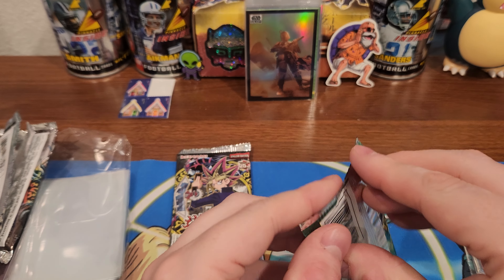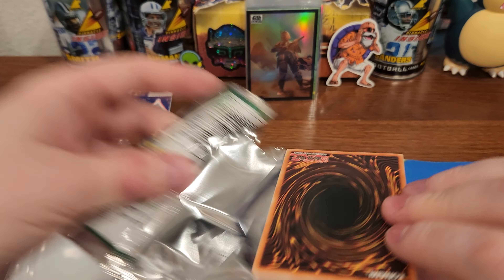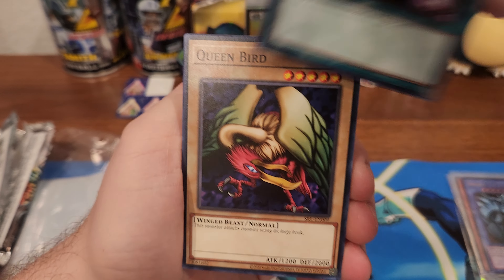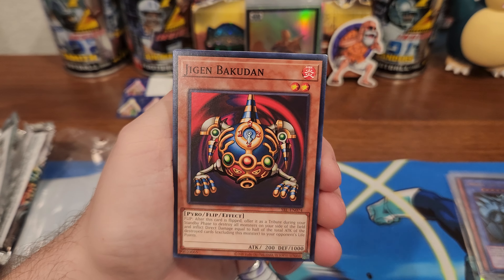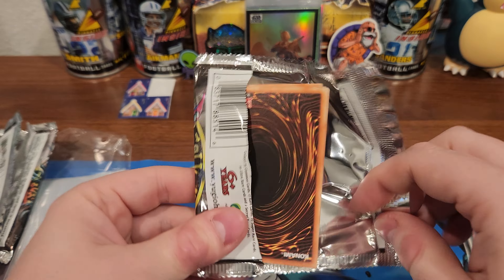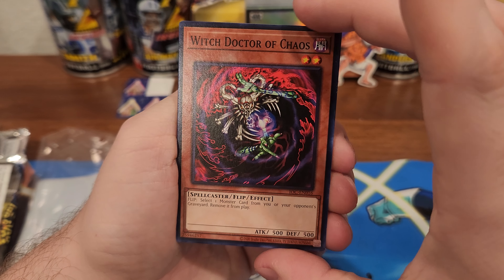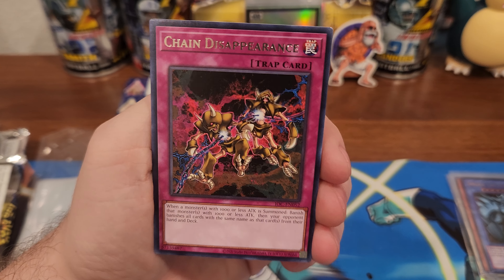Better Ruler — I like that green color, minty fresh. Eternal Rest, Queen Bird, Cyber Jar, Wall Shadow. Last pack — Invasion of Chaos. Witch Doctor of Chaos, Chaos Sorcerer, Chain Disappearance trap card. Nice — let me know what you think, y'all let me know.